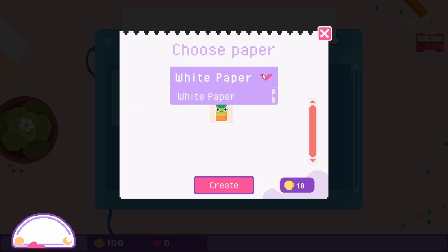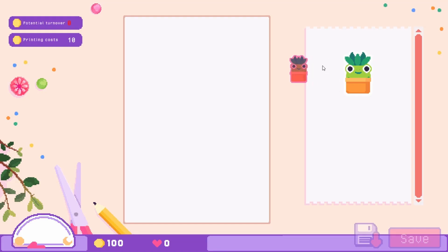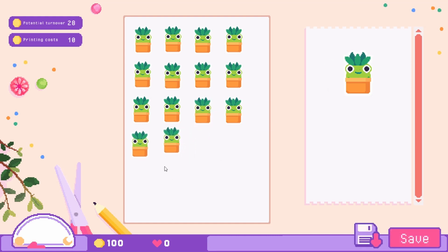We need to arrange them on a sticker sheet and get them ready for printing — take your time to arrange them and make sure they fit just right. We only have white paper as an option, which is fine. You can drag and drop onto the sheet or simply click and they'll automatically find a place. I'm going to drag and drop to see how many I can fit if I space them myself, versus the automatic placement option which is also cool.